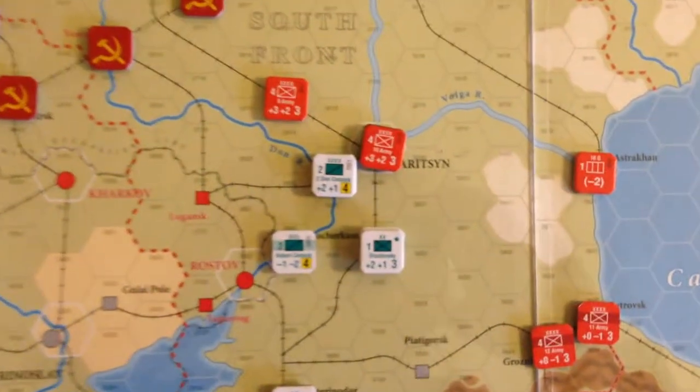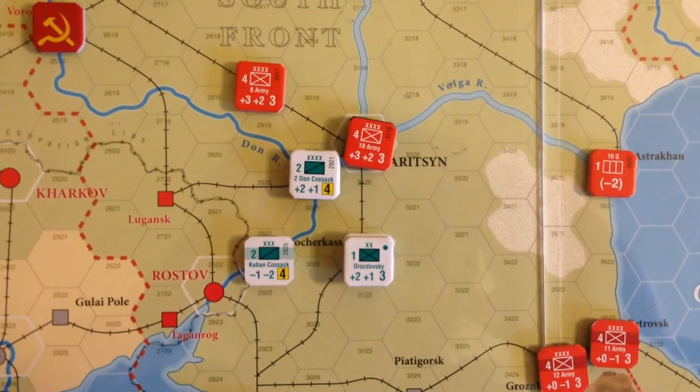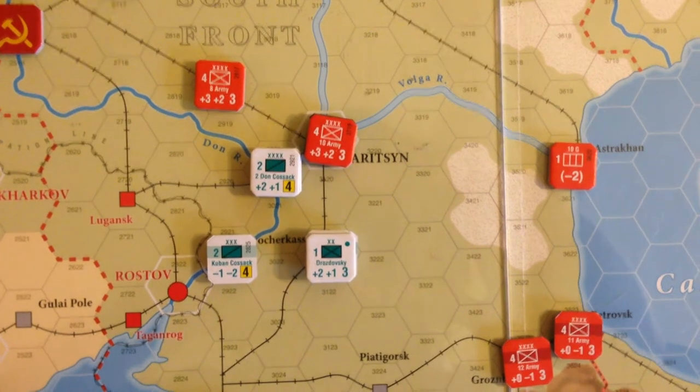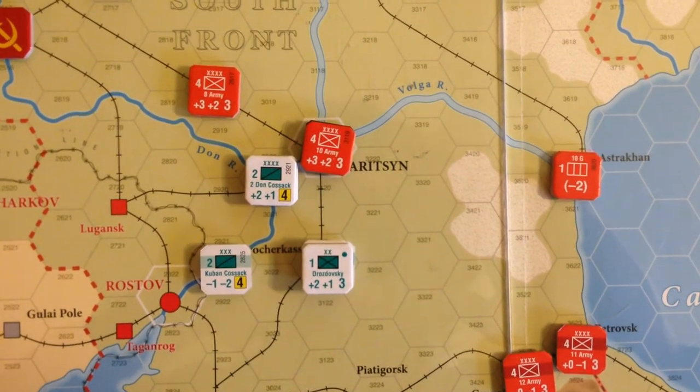Over here we see that some of the other AFSR forces moved up and started to put some pressure on Tsaritsyn, although it's very difficult to take Tsaritsyn, so we'll see what actually plays out there.